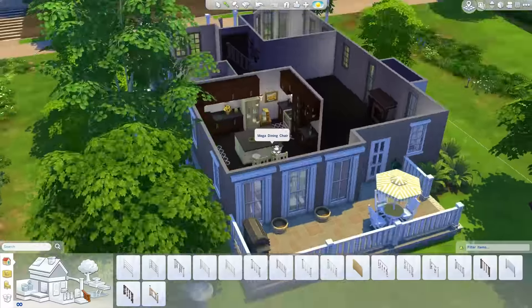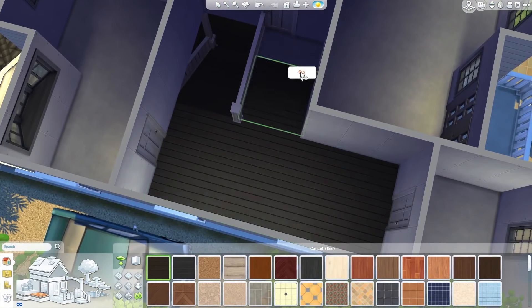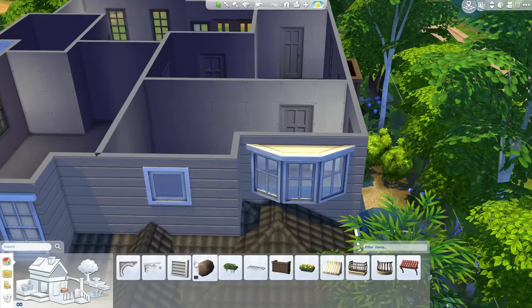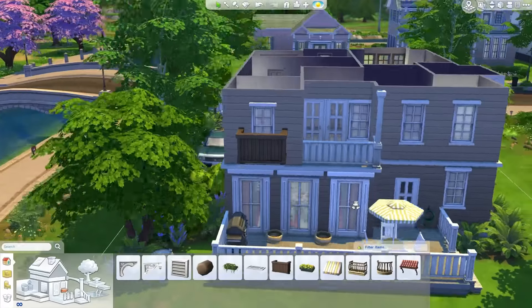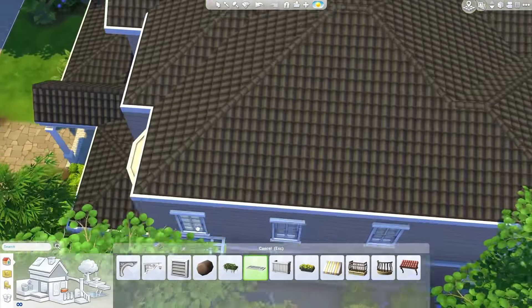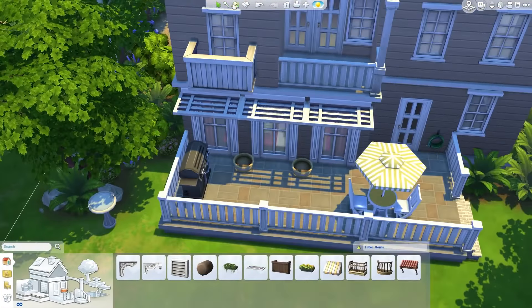Continuing the landscaping down the side here — I will put a bird bath, which I like in this game. It looks so quaint, that is kind of cool. Extending the back porch, adding in another step and a railing. That's pretty much the landscaping finished.